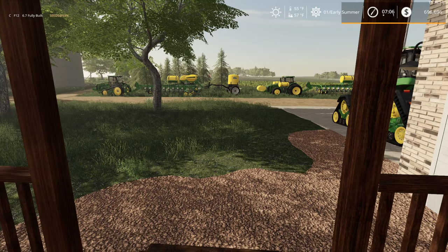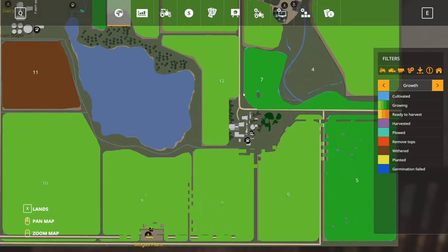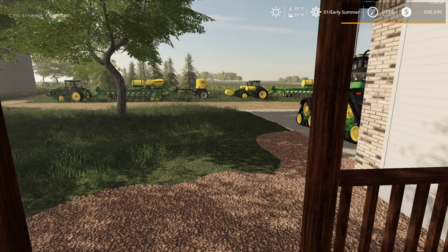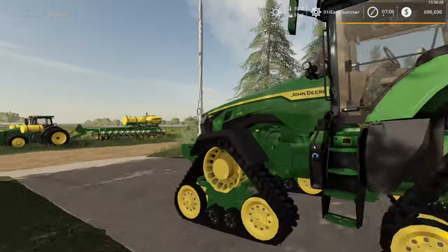Hello everyone, welcome back to Farming Simulator 19 on the Millennial Farmer map. Since last episode I finished planting all the fields, so we are finally done planting — you know what that means — now we've got to spray all these crops. Lots and lots of spraying to be done.